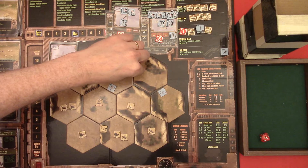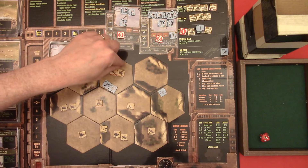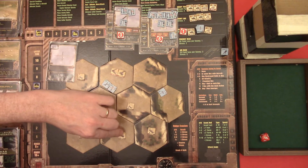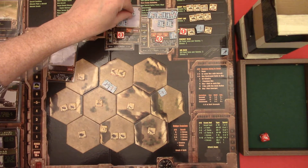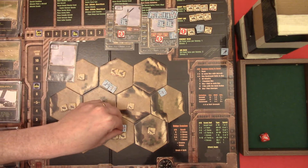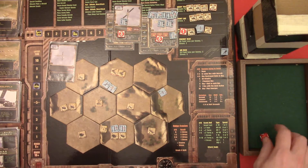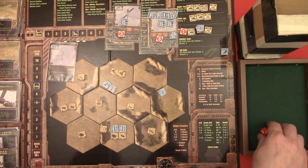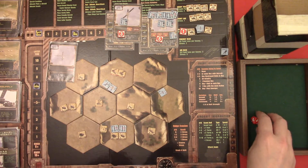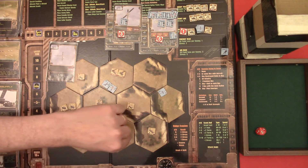The Scud is going to move here and fire on that tank and that APC. He'll start off with the tank - that's a negative two and he has a plus two, so it's unmodified, a four to hit, and it's a one - a miss. And the APC, it hits on two, so the APC is gone at least.